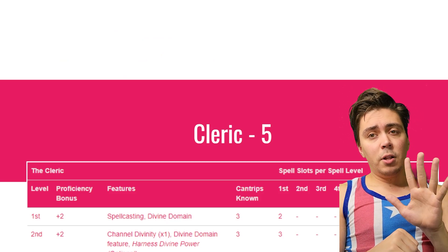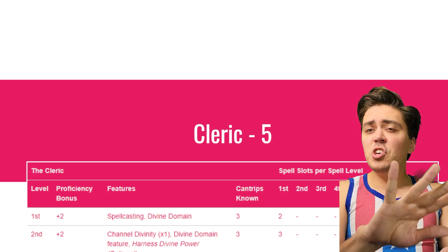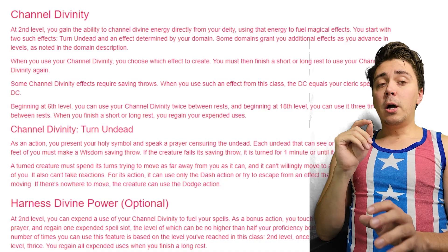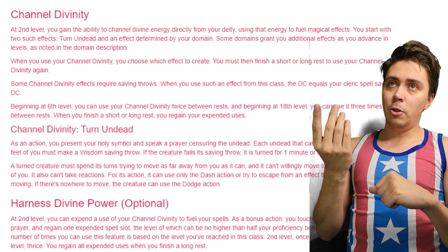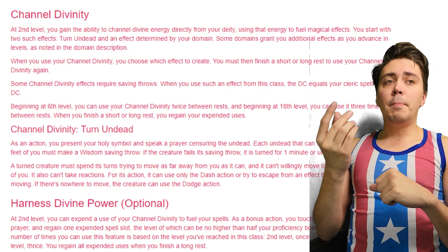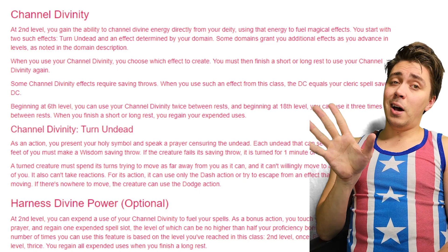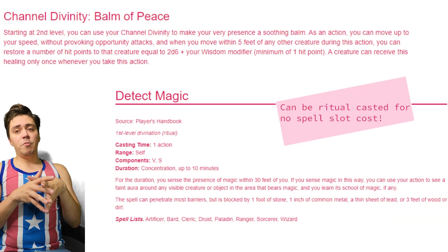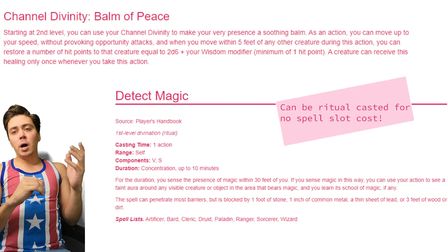With another level of Cleric — Cleric level 2, total level 5 — we pick up Channel Divinity. This gives us Turn Undead, but also the Peace Cleric-specific feature. Harness Divine Power lets you use Channel Divinity to recover a spell slot equal to half your proficiency bonus rounded up, which may be very useful since we'll be doing a lot of spells. We also pick up Balm of Peace — as an action you can move your speed without provoking opportunity attacks, and whenever you move within 5 feet of a creature, you can restore 2d6 plus your Wisdom modifier in hit points. You're providing a passive heal as you try to skedaddle out of combat.